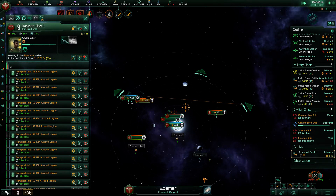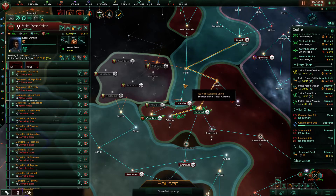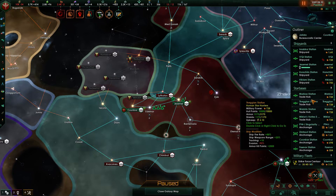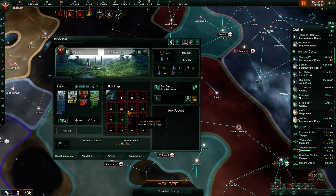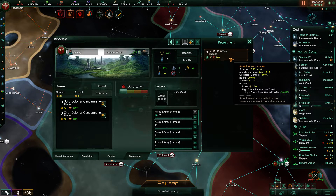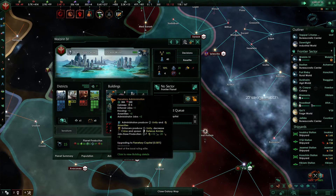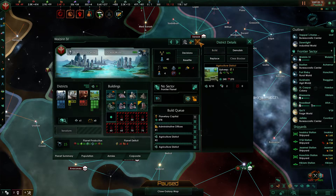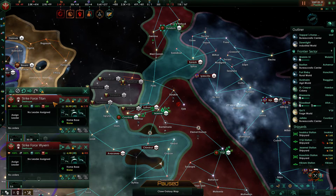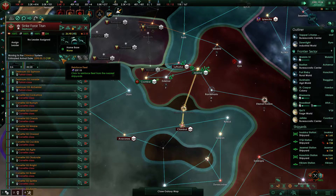I made the mistake of letting my troops go to the system before I had destroyed the enemies. Broadleaf is also a new place — let's build some agriculture there. We need to recruit nine armies. Let's build another Admin Office there and a couple of farming things. We should send these ahead already — there are no planets to worry about there, so let's do it.